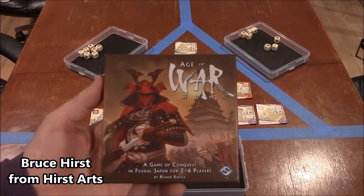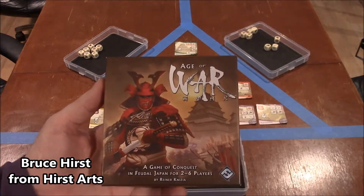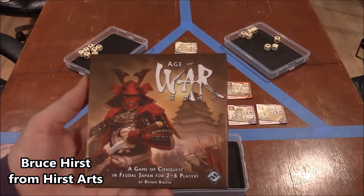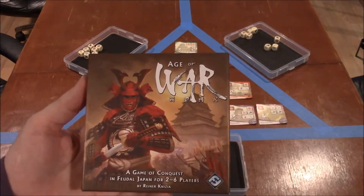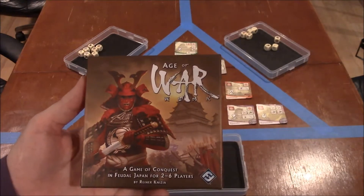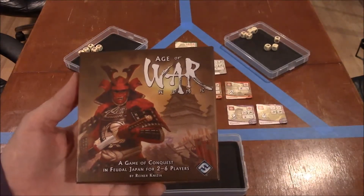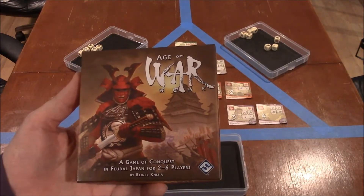What I'm going to demonstrate is the speed variation to the Age of War dice game by Fantasy Flight Games. This game plays from 2 to 6 players, and the speed variation I'm going to show you can play this thing 3 times faster than normal. It goes really fast and it's a really fun variation for when you're waiting for players to show up to your game night.